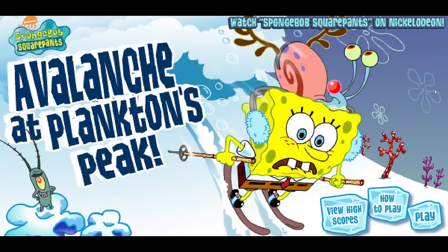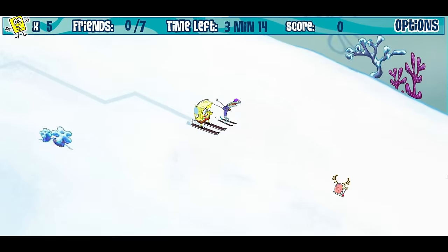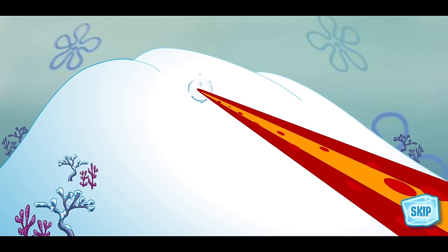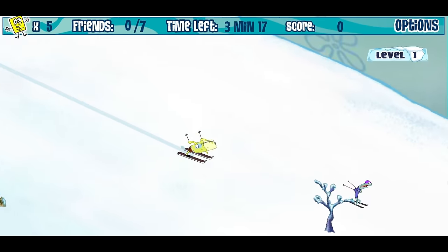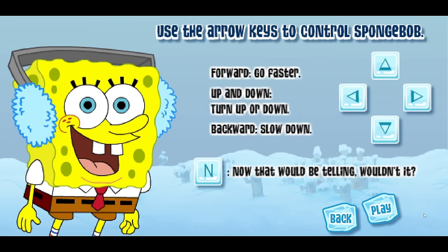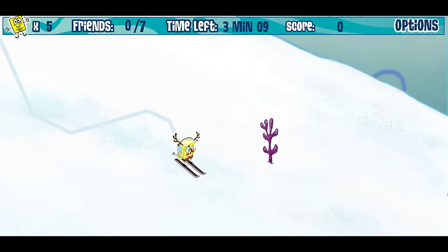Let's see if that speed will help SpongeBob here, being chased by an avalanche: this is Avalanche at Plankton's Peak. The game actually has a cutscene in the beginning — not a lot of Nickelodeon Flash games had those. Plankton uses a machine to cause an avalanche, so the Bikini Bottomites are about to have their skiing adventure ruined and SpongeBob has to save everyone. The instructions tell you that you can press N for something to happen, but rather than telling you what it is, they just say 'Now that would be telling, wouldn't it?' Pressing it gives you a Rudolph nose and antlers.